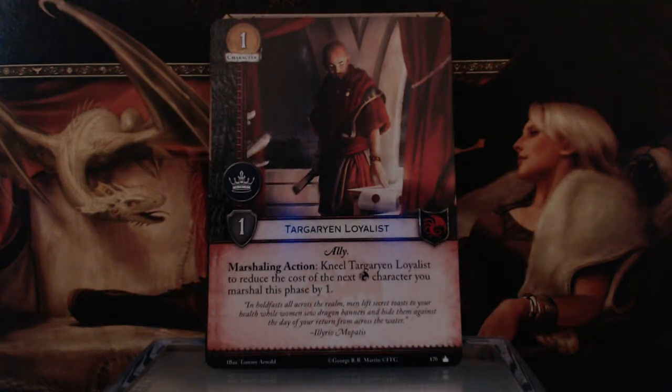Now we have the Targaryen Loyalist — 1 gold, Power Icon, 1 Strength, Ally keyword. Marshaling Action: kneel Targaryen Loyalist to reduce the cost of the next Targaryen character you marshal this phase by 1.